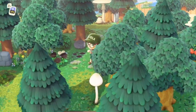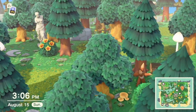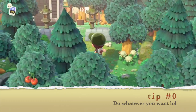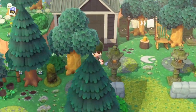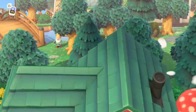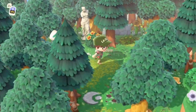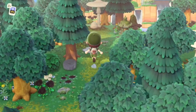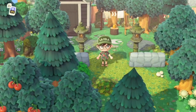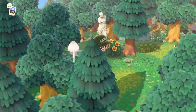Before I get into the specific tips, the number one advice I can give for decorating your island is literally just to do whatever you want to do. Don't worry about having a particular theme or aesthetic, or doing what you see other people doing. At the end of the day it's just a game and it's supposed to make you happy. It doesn't have to be cohesive or have a single theme — it's just supposed to make you happy.